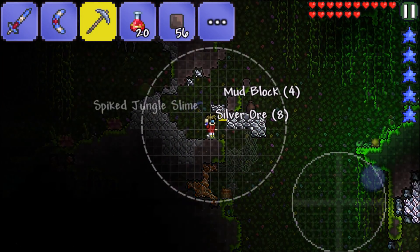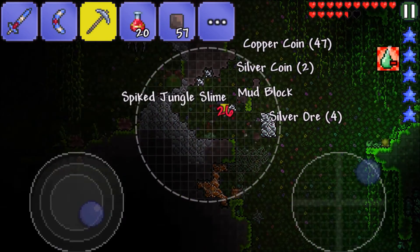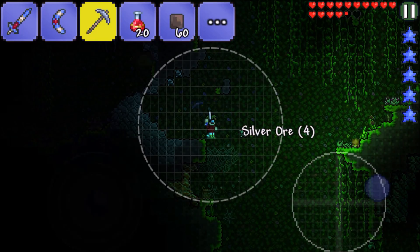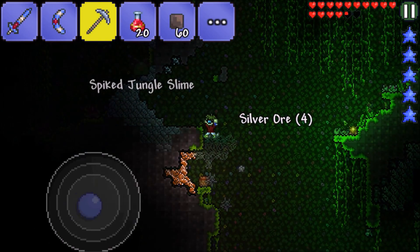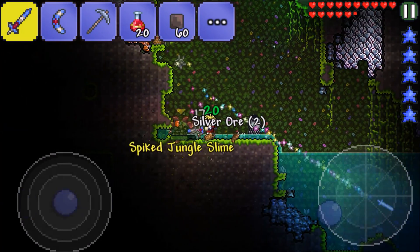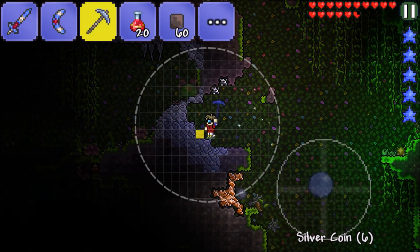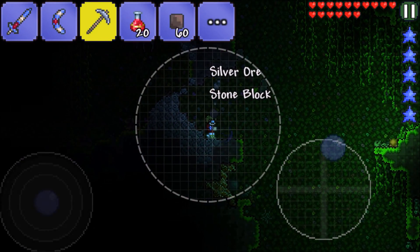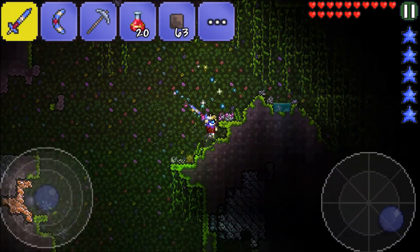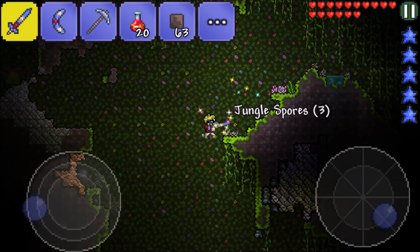Got a couple more jungle spores over there. Jungle slime, leave me alone — I'm looting! Down here, let's kill this slime. We got that silver; let's grab these jungle spores. Is that more silver?